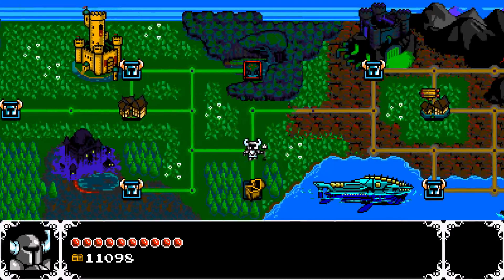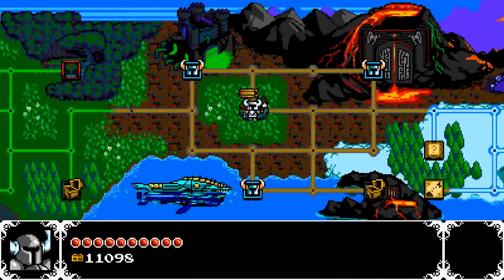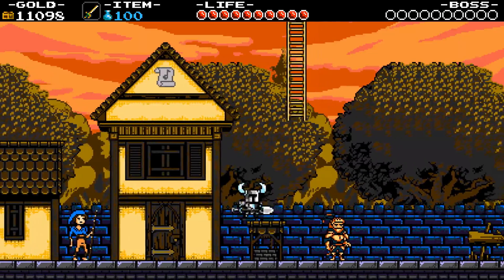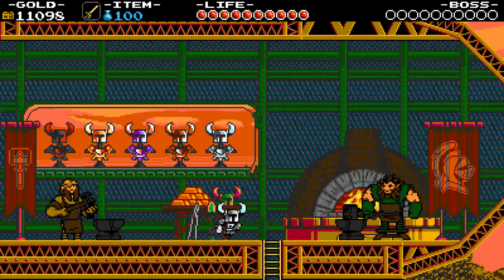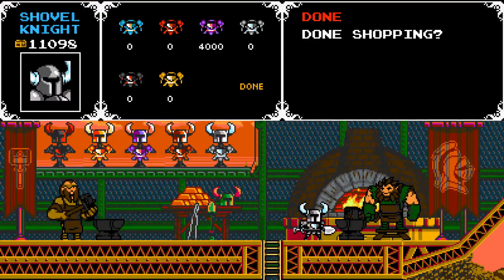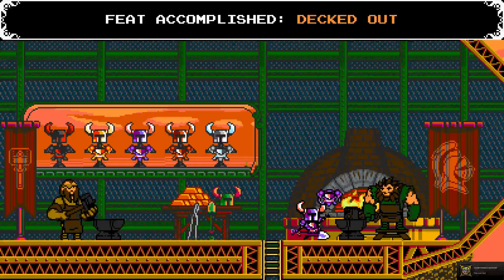What's up everybody? Welcome back to my let's play of Shovel Knight. I think there is just one more thing we have to buy, so we might as well buy that — but I could be severely mistaken, and you never know, so I generally am severely mistaken. I think it's from this guy. Anvil — yeah, so we do have to just buy this one, and I think that should be all the upgrades and stuff that we could buy. I think we're decked out.